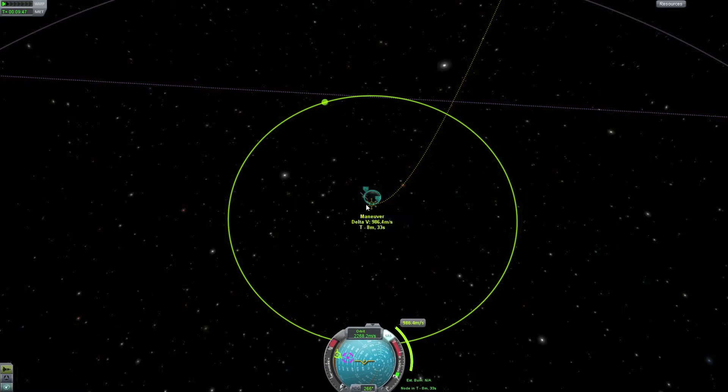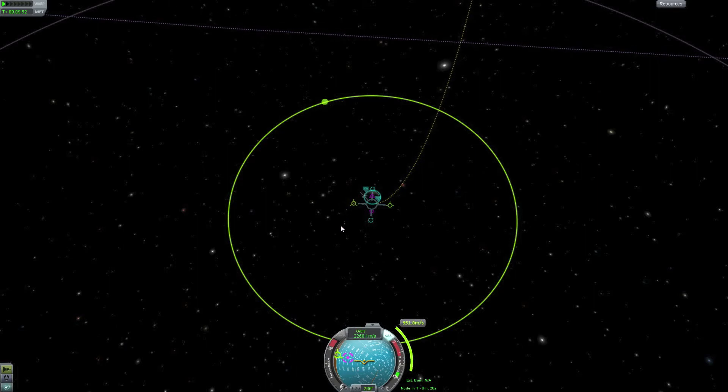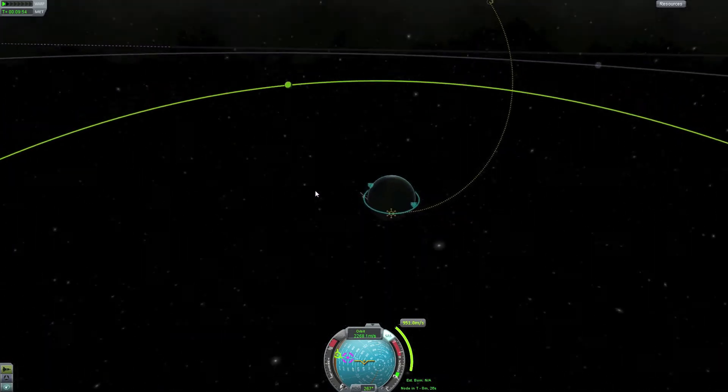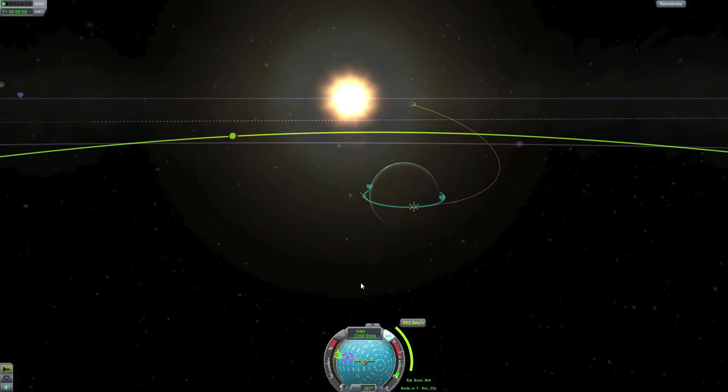It takes about 950 meters per second to get out of Kerbin's influence. You can do it by slingshotting around the moon for less. But in this tutorial we have plenty of fuel. We are using nuclear engines, which are sort of weak but they are fuel efficient.